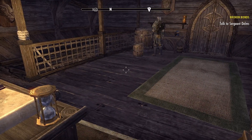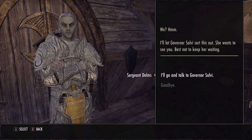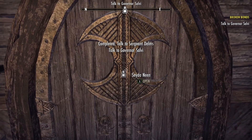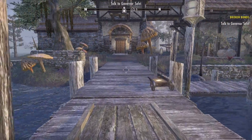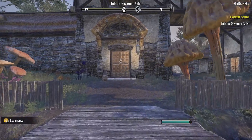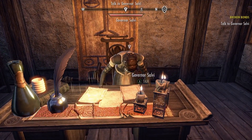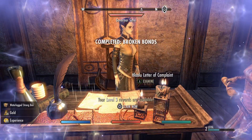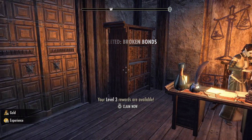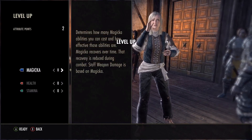Talk to the sergeant first - move towards the door. Talk to Sergeant Delms and press A to page through his dialogue, then press A to open the door. Watch your waypoint at the upper center of the screen - take a left off the ship and head towards the governor's office. Press A to open the first door. There's nothing we need in this room, so press A to open the governor's office door and talk to her. Go down to Complete Quest and press A to finish that up. Hold start, go to Claim Rewards, and press A to clear the notification.